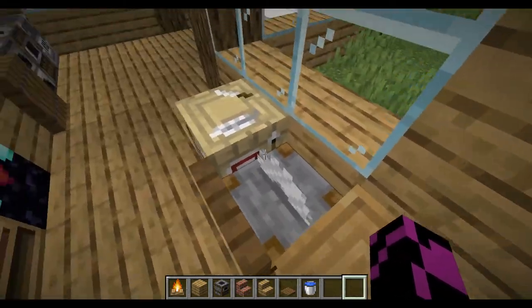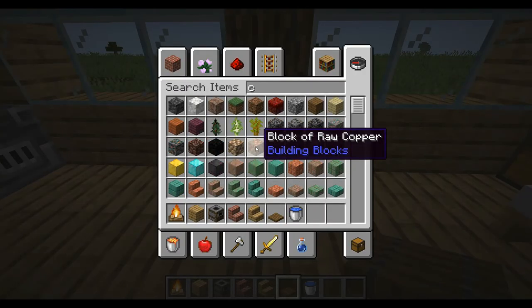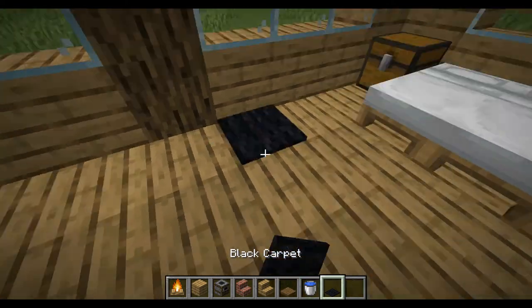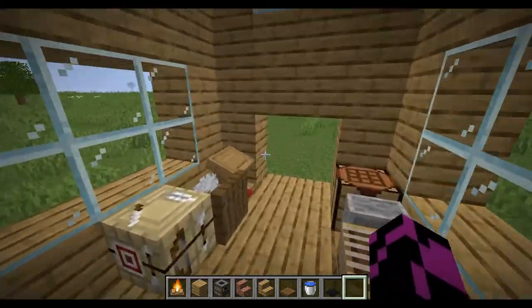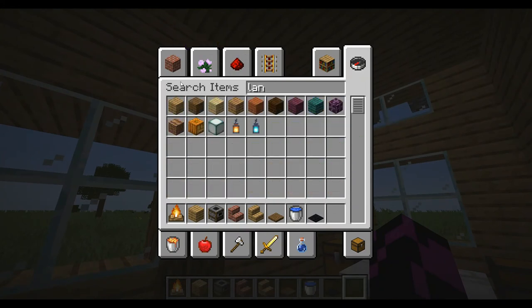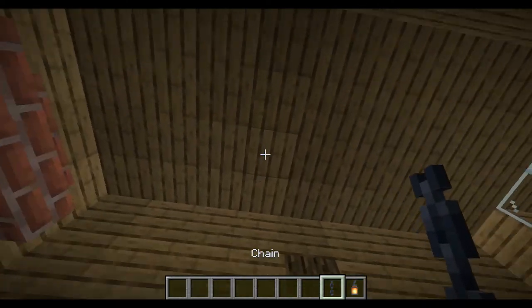Something like that — you can add carpet, not moss but whatever type you like. I'm going to choose black. Just add interior decoration like this. You can also use chains to hang lights wherever you need them.